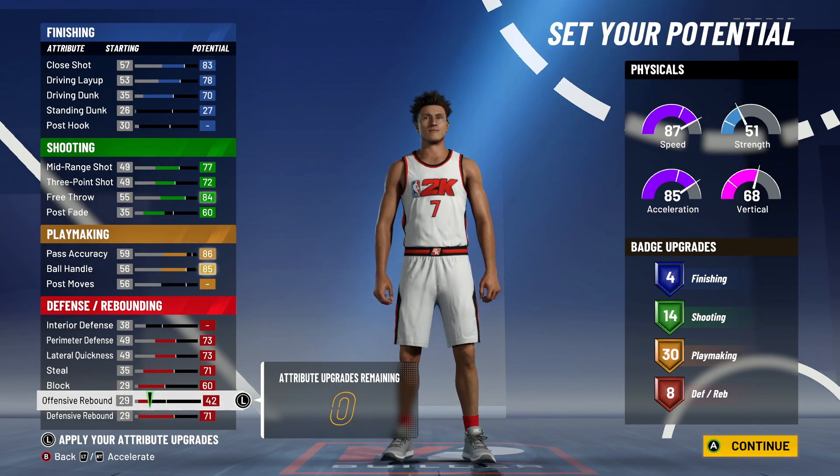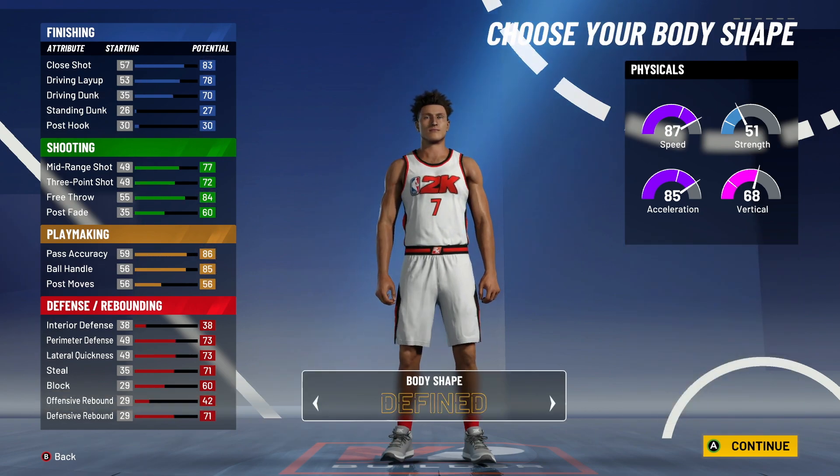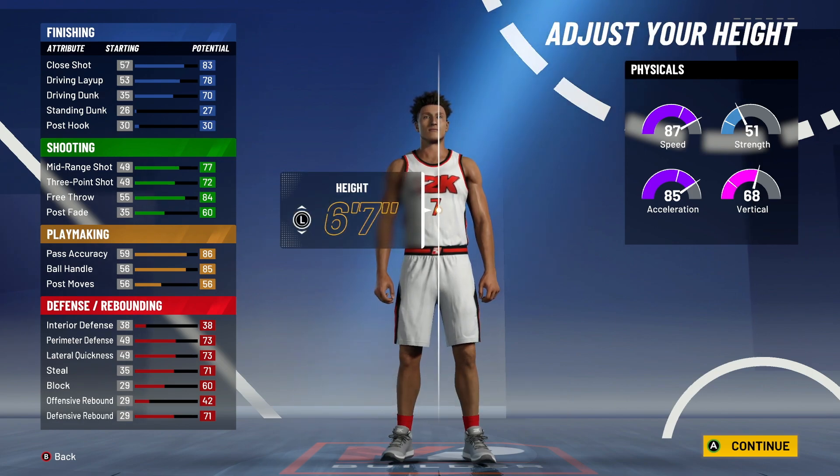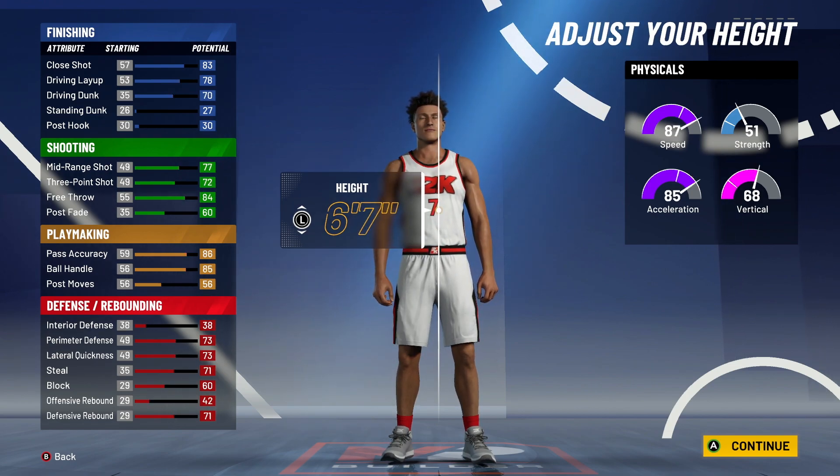The only thing that's less is the finishing badges, which is one less. So I should just be going even more crazy on this build this year. You can pick whatever body type you like — I usually like going to fine. You got to go 6-7 because 6-8, you lose a lot of three-pointer, a lot of ball handle, and a lot of speed. It is definitely not worth it.